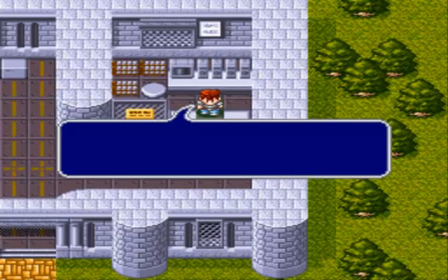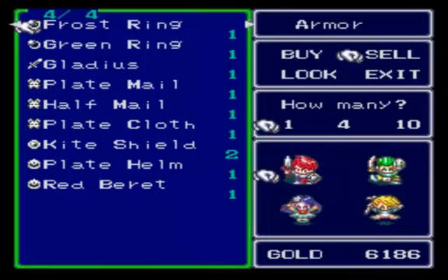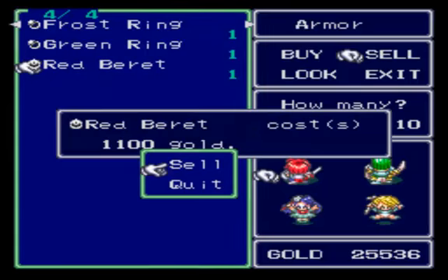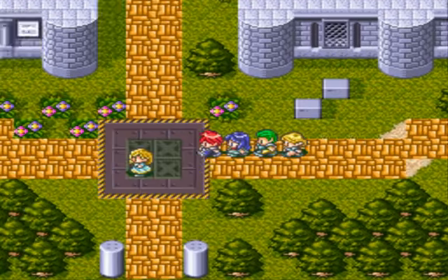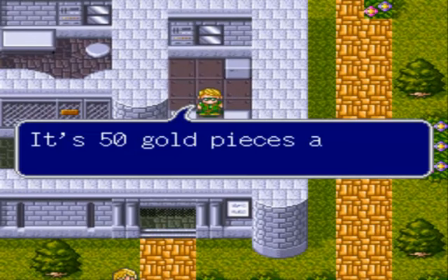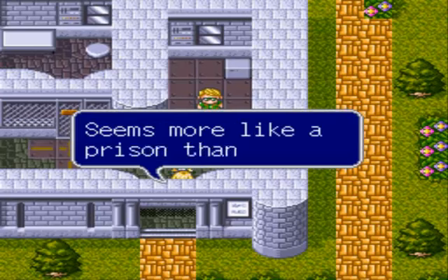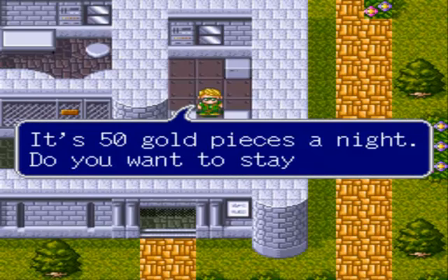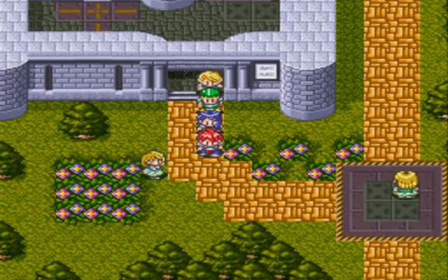Everything else still remains the same. Let's quickly sell our remaining items that we don't need — we don't need the Gladys. Got back some of our money there. Now we can move on. Let's heal up before moving on. We're going to be back here later on in the game. And with that we are now fully healed and ready to move on.